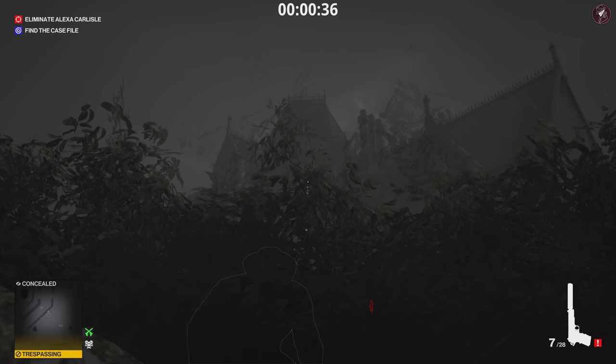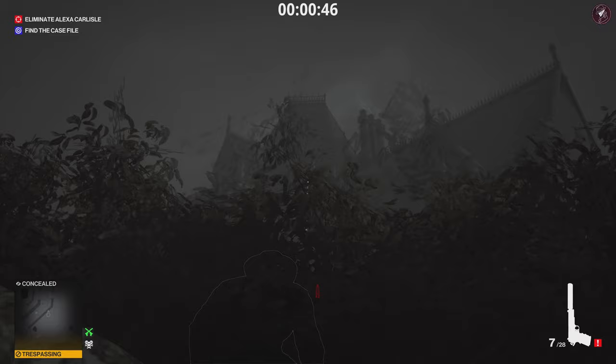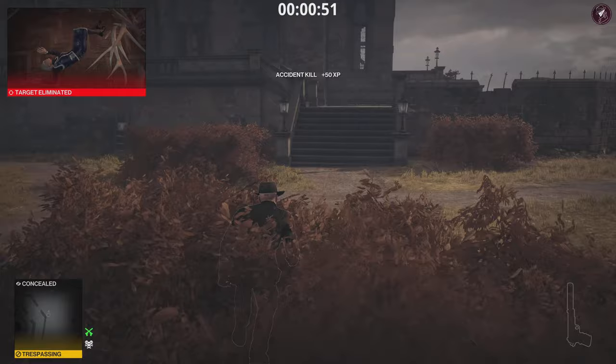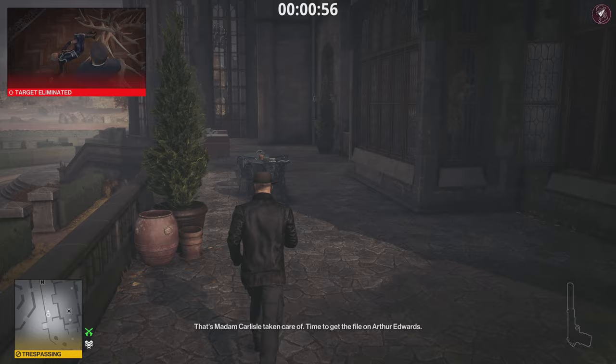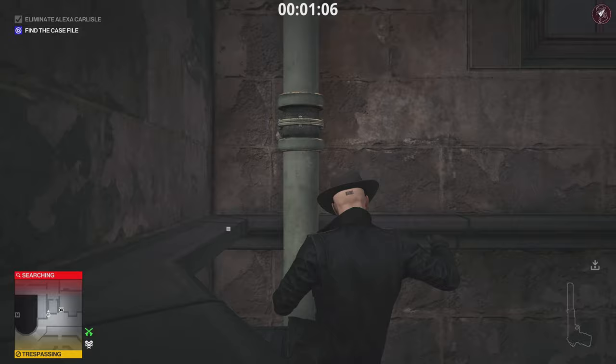Once you've got that locked in, keep the camera where it is - that little dot is going to be your guide. When Alexa Carlyle passes underneath that chandelier, we're just going to snap to that chandelier because we've already got the aim right there on it, and it's going to drop on her head through the window. We get a quick accident kill via the chandelier. That's an accident kill so it doesn't matter if the body is found - it's not going to negate your Silent Assassin score. From here we're just going to run straight to this pipe and head towards Alexa Carlyle's room to get the case file from the safe.